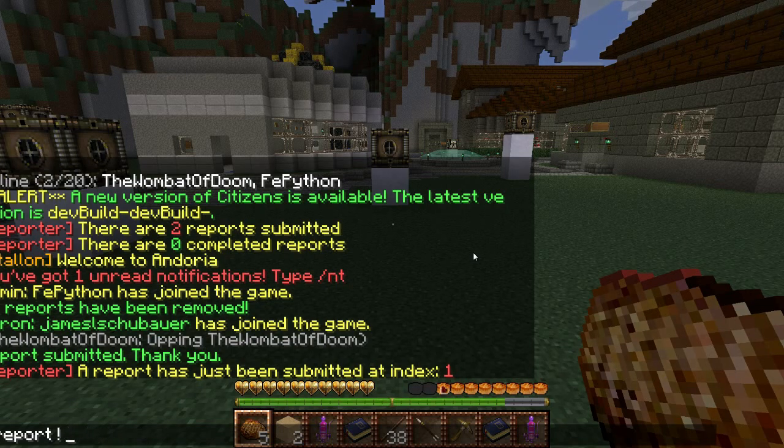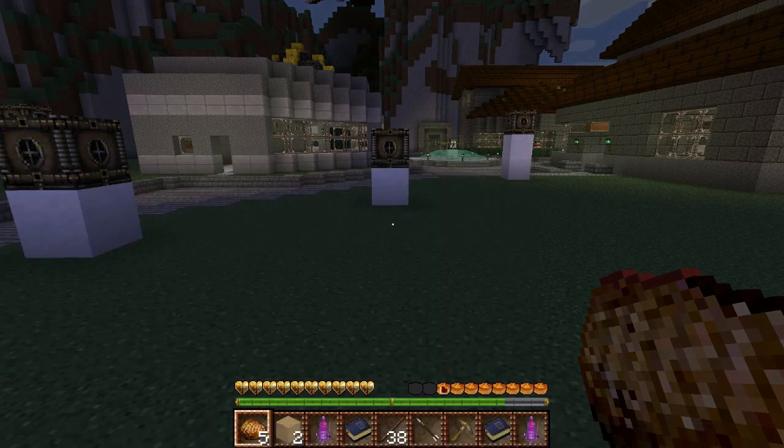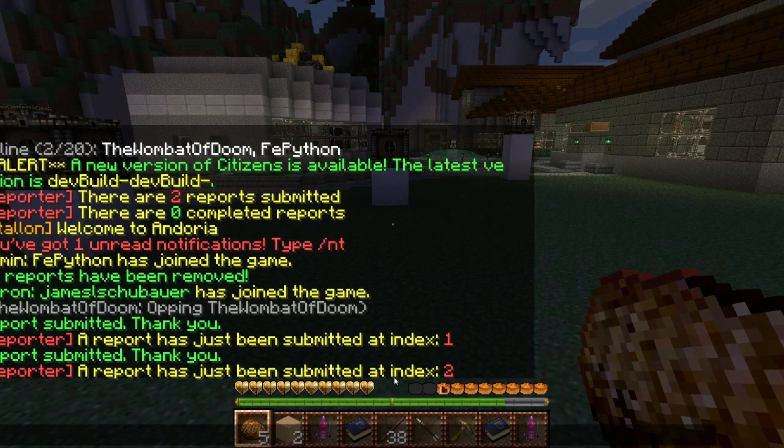Now, if it's a bug — let's say for some reason you put a chest with a locket sign on it, you come back, and the chest and locket sign's not there — just say something like 'bug, chest missing, had locket sign on it.' Then hit enter and the report will be submitted, now it's at index 2, and we know that you submitted that report. So definitely write these down: it's super simple — it's just /report, their name or the exclamation mark, and a description of what the report is, and we will get back to you or at least fix the report as soon as possible.